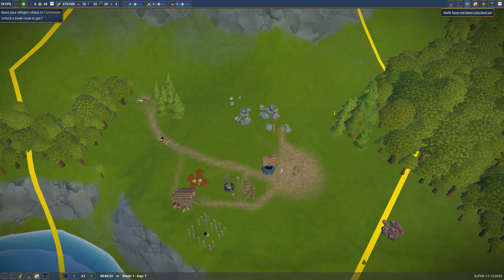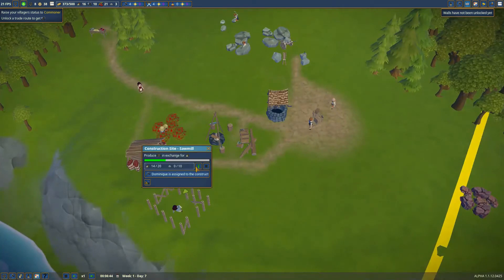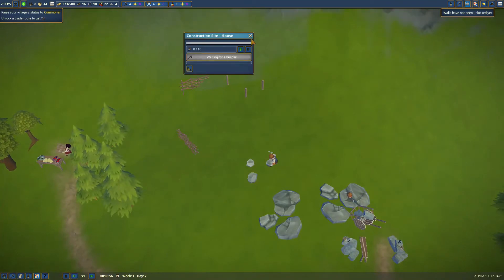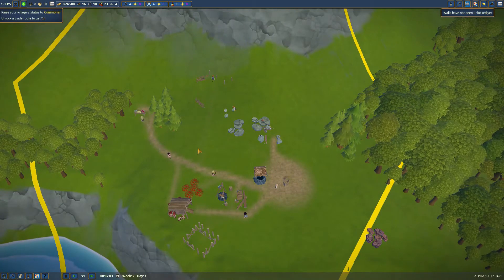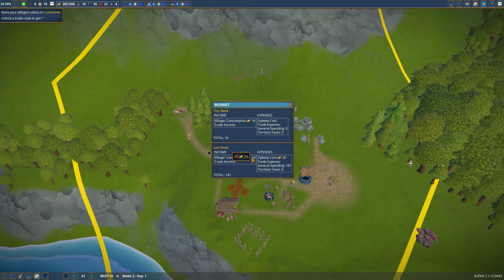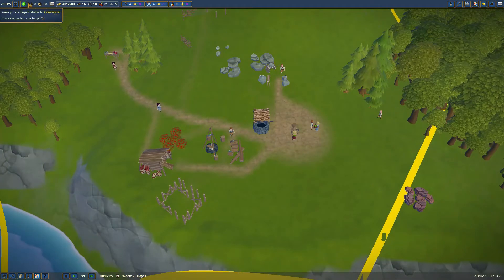As you can see, the people are currently setting up a sawmill over here so we can start getting some people sawing up some logs. Our first house is coming up now — that will be perfect for people because they'll have somewhere to live. Let's have a little look at our finances. We have general spending which is so expensive nowadays. As the happiness goes up we'll start getting more people, with our next immigration in six days.